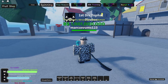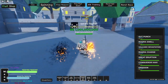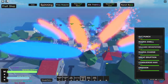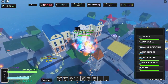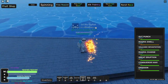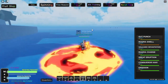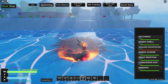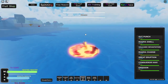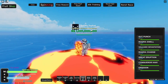We're back — I fully awakened the magma fruit for 7,500 gems. You get a cool little effect on you. First move is gut punch, just a punching move. Next up we got the magma swell — I think it only works on enemies, just like the gut move. Then we got the volcanic devastation which looks sick. The magma charge is really good for traveling, and the great eruption is another large move. That's it for magma.